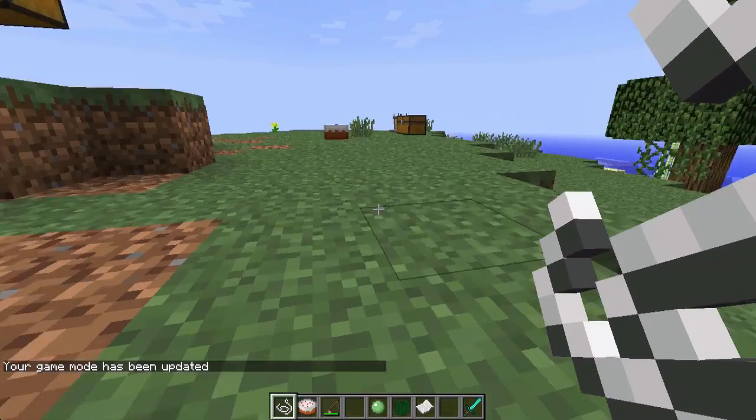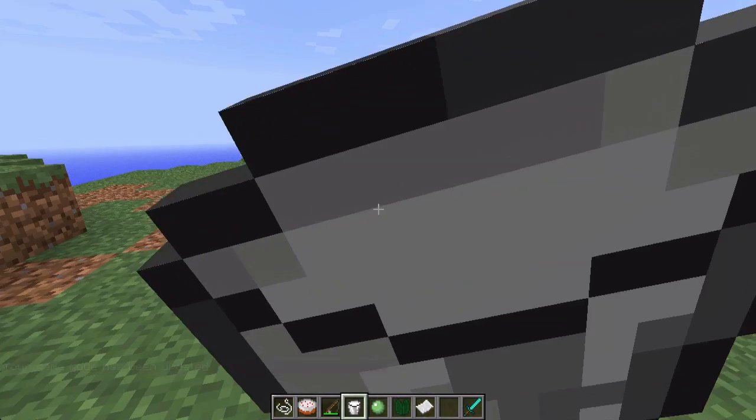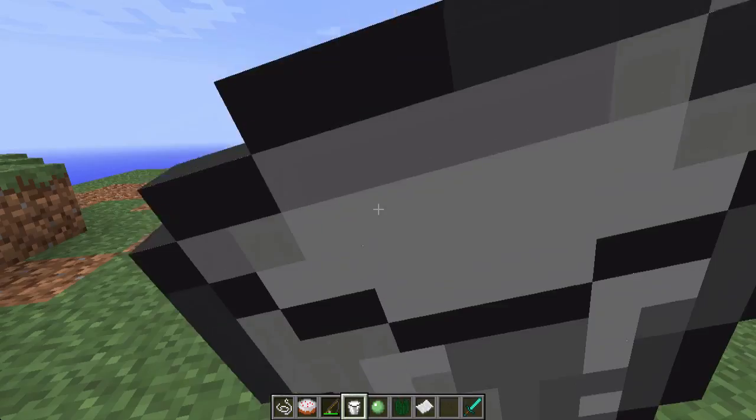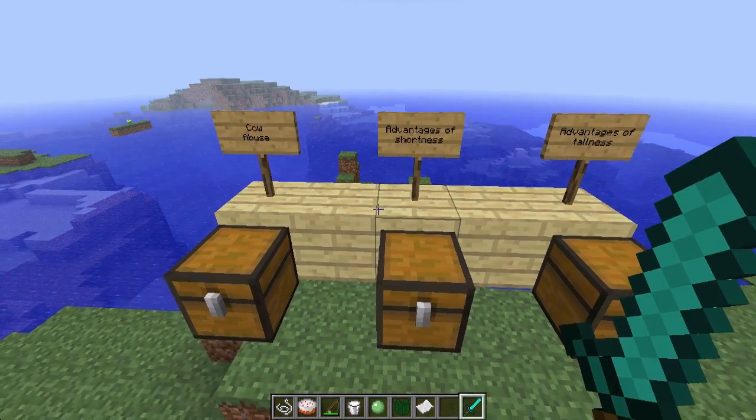If we go back here and get another milk bucket out, we can go back to normal size. It takes longer to drink. And here we go — those are the advantages of being short.